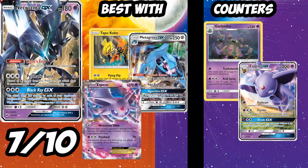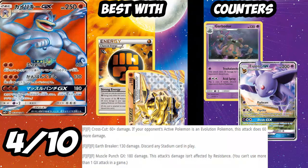Black Ray GX is what makes Necrozma possibly a good tech in any deck — for three colorless energy it does 100 damage to each of your opponent's GX and EX Pokémon, not affected by weakness or resistance. We already know spread has been popular with Decidueye, Koko, and Espeon, but this is just nuts. You can put it in Decidueye GX, use it with baby Koko and Flying Flip, or build around Black Ray with Espeon. It's got a good ability, great GX attack — only downside is the Psychic weakness. I'm giving Necrozma GX a 7 out of 10.